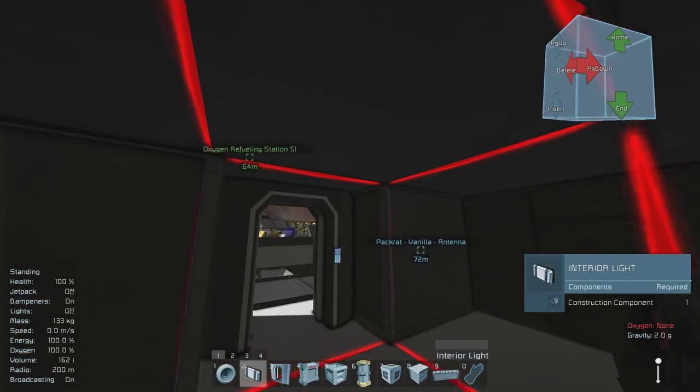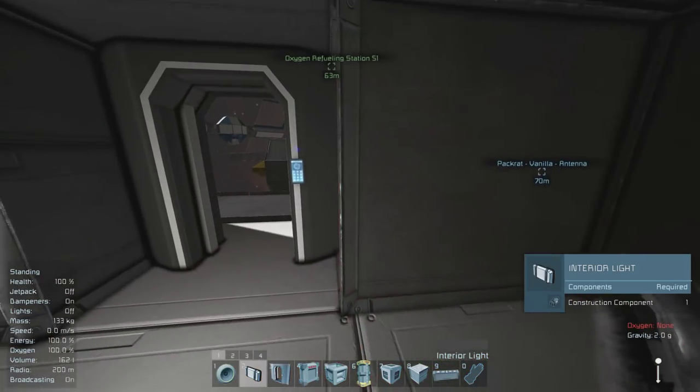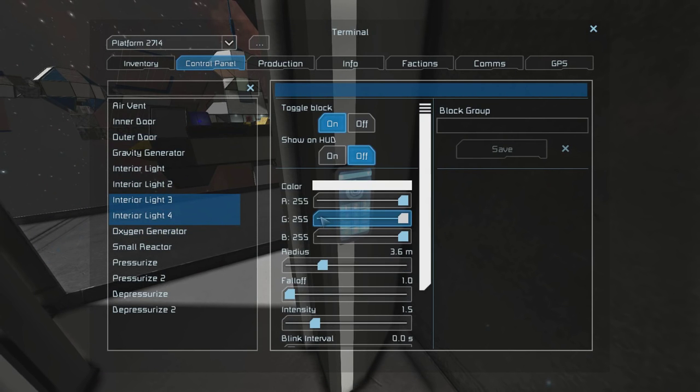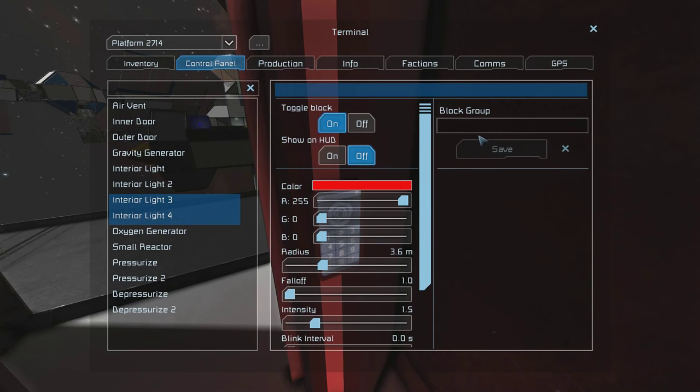So let's start by adding the lights — the two exterior lights that are going to work as the red lights that let you know if this airlock is accessible or not. Find the two lights you just added, change them to the color red, and then put them in their own group called exterior red lights.